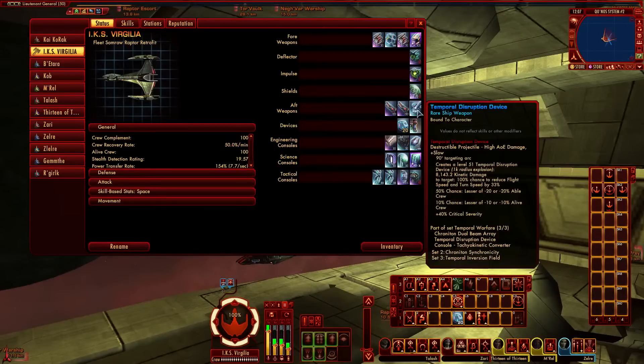Raptors have a 4-3 weapon combination — 4 forward, 3 aft. In that last aft slot I've got the Temporal Disruption Device, which is basically the equivalent of a tri-cobalt device. When the target gets hit, there's a 100% chance to reduce their flight speed, turn rate, and speed by 33%, reducing their defense values again. It's a really slow and destructible weapon, so be careful how you launch it. I've put it in the aft slot — run over the target, drop it on them like a mine. On this ship I use High Yield 3 rather than Torpedo Spread, making the Temporal Disruption Device very nasty. Drop it on their lap rather than firing from too far away.